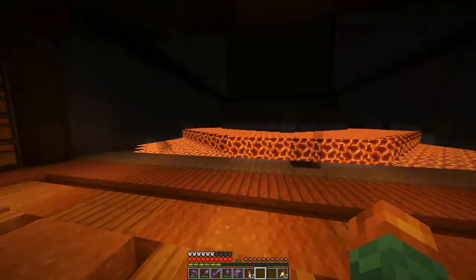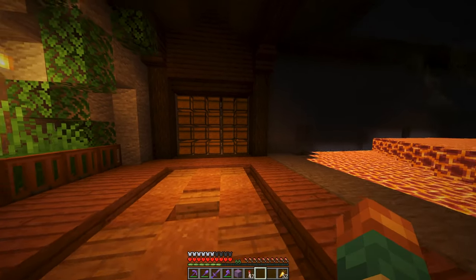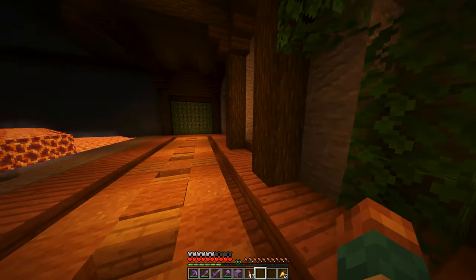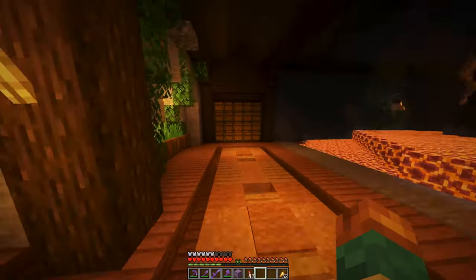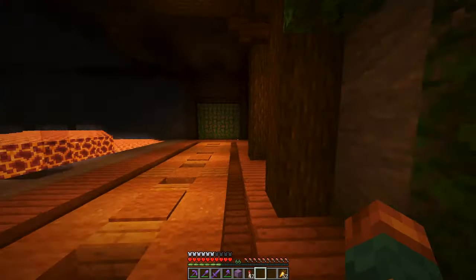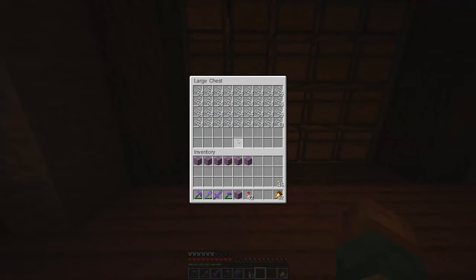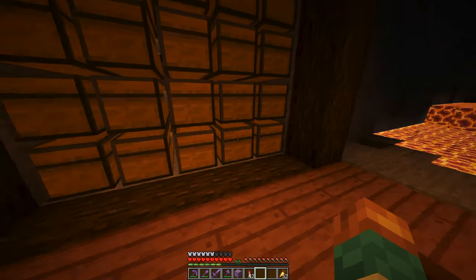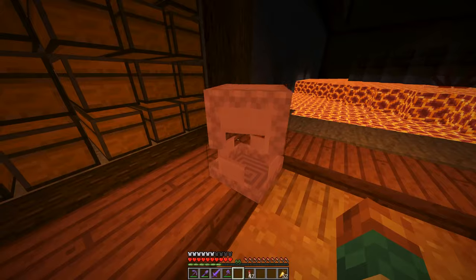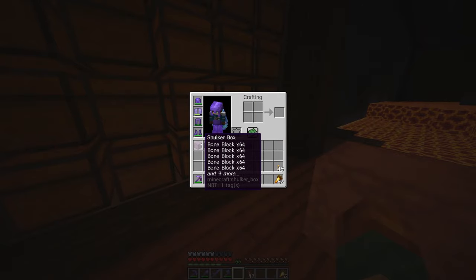Welcome back to another episode here on the Kingdom of Dash — this is episode 19. Last episode I mentioned we would be taking a break from the castle, maybe just for a couple episodes, to change it up and work on a new area. In order to do that we had to farm some stuff, and I've been getting a ton of it. You might ask where's the gunpowder — here's the gunpowder — I'm going to use it to make rockets. But what we really needed was bones, and I got a ton of bones.